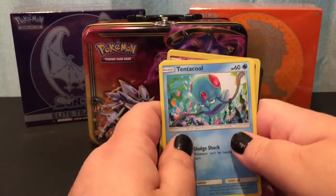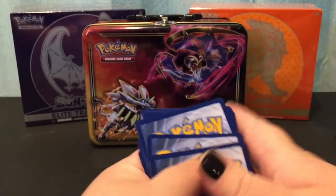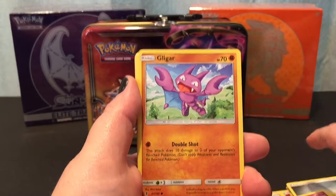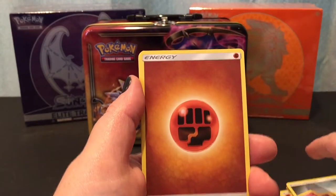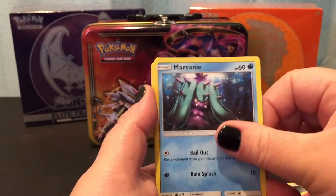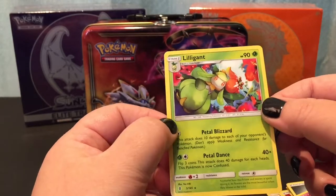I'm going to share this code with you guys — one, two, three, four, and two. We have a Tentacool, Clefairy, Litwick — that's awesome, like a little gothic candle, super cute — Gliscor, another Vanillite — probably vanilla, it's adorable — a fighting type energy, a Sableye looking like a little golem, Mareanie wearing a little headdress, a trainer Aqua Patch — pretty cool — a common reverse holo Clefairy, and our rare is a Lilligant.